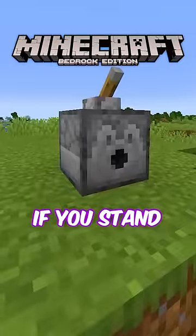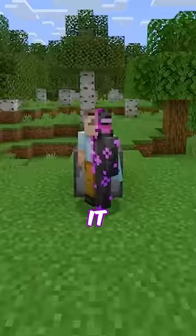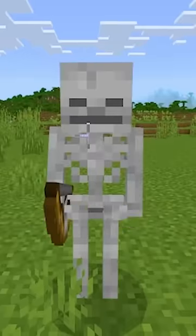Second, on bedrock, if you stand next to a dispenser with glowstone in it and power it, instead of it going into your inventory, it will go into your helmet slot. It won't look like you're wearing the glowstone, but it is there. You can use this on mobs as well to make it so they don't burn in the sunlight.